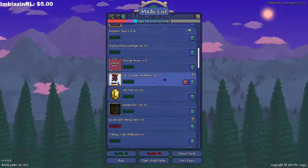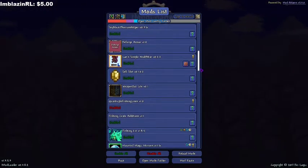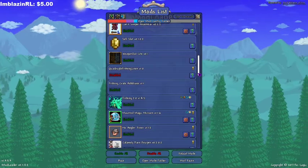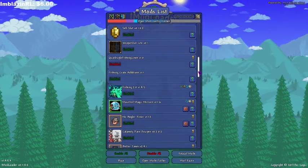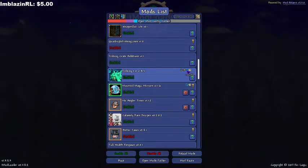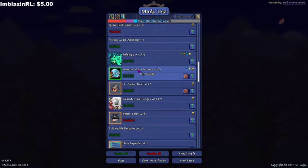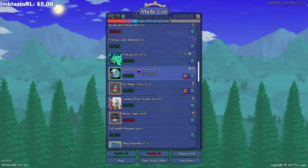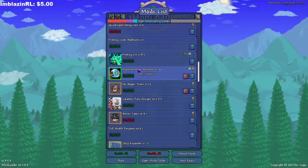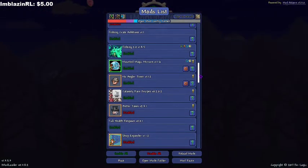Sell Slot gives us a permanent slot where we can sell things on the fly. Weapon Out Light shows our weapon. Fishing Crate Additions adds some items to fishing crates to make it better. Fishing 2.0 adds some items to fishing. Mountain Magic Mirrors is kind of like the pylon system in 1.4 — basically you find these throughout the world and you can teleport to them just like waypoints.